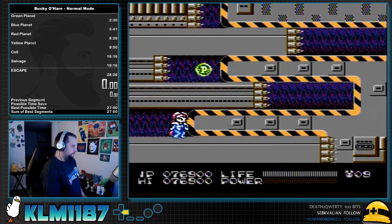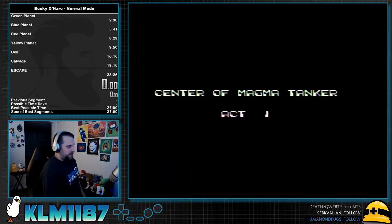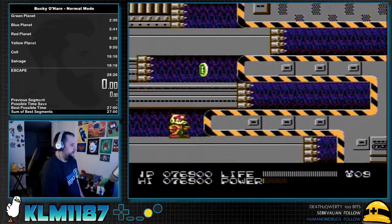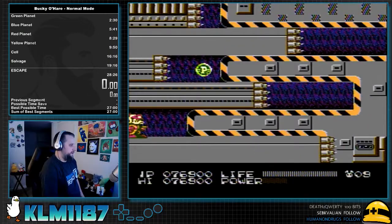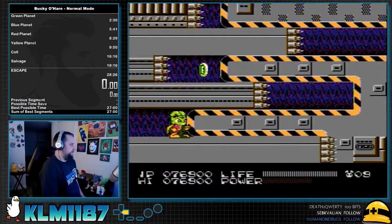Right when you start off, you get these — there's like four screens of this kind of stuff. It's important to know how many times you need to switch between two characters: you need to switch between Bucky and Deadeye here. You want to use Bucky on the first screen and then Deadeye for the rest. It's four presses to switch to Bucky right at the beginning, so you want to do that right away.